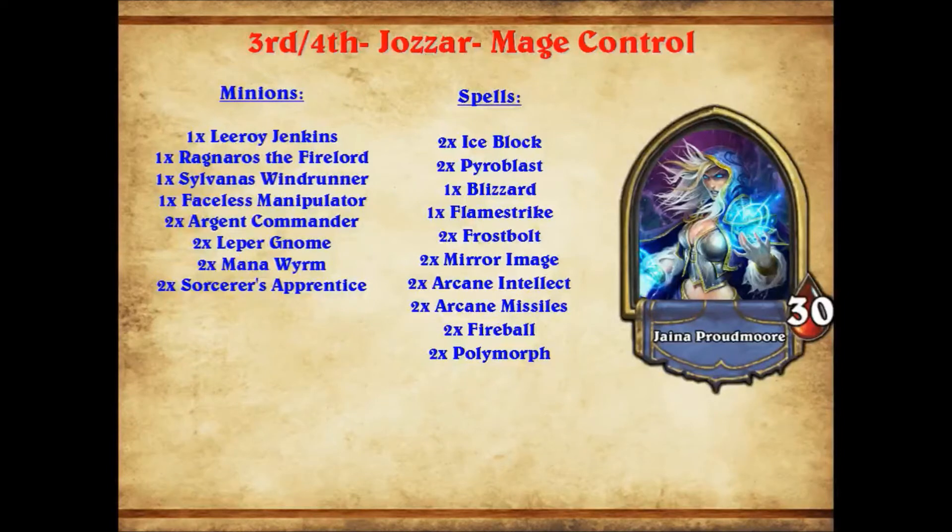Some of the spells we don't see a lot of are Double Arcane Missiles in control decks — it's very slim in how much it comes up. But with Mana Wyrm, Double Mirror Image, Double Arcane Missiles, Double Arcane Intellect, getting a three-mana draw too. It's a bit of a tempo loss, but in this kind of deck when you can just freeze and then draw off, it gets you card advantage and gives you more options. Two Polymorphs help deal with a lot of the big decks, and you have just enough burn to punch through with Leroy and Ragnaros — double Pyroblast and double Fireball. Interesting to see Mage Control come back in various ways.